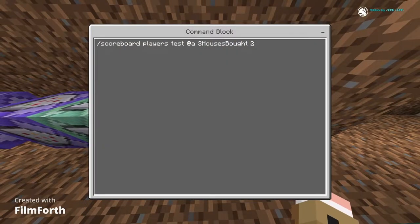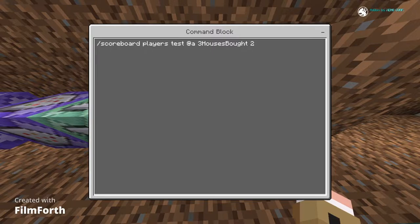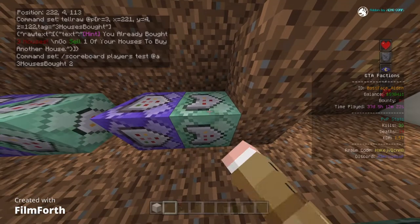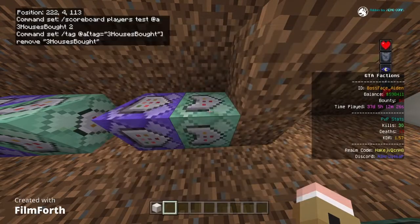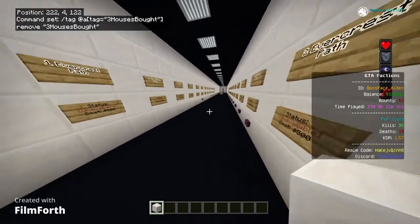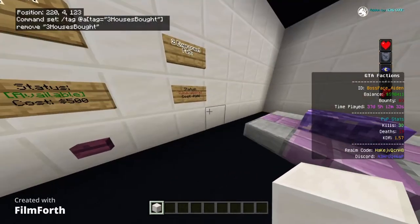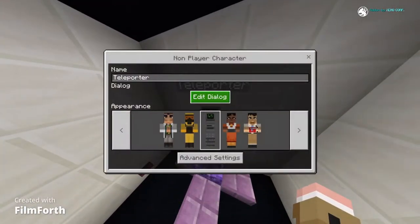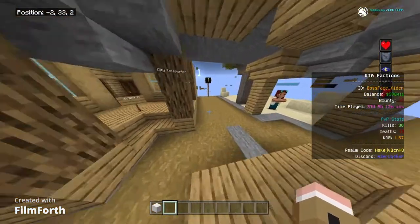This command tests if they have two houses — so if they sold one and had a maximum of three, bringing them down to two, it removes the tag so they can buy another house. That's pretty much the system.